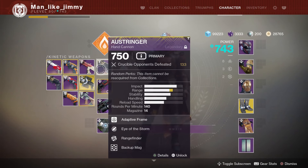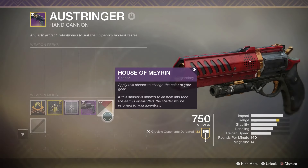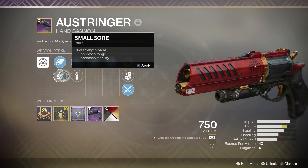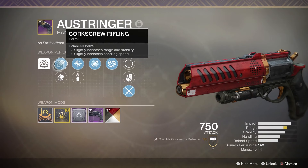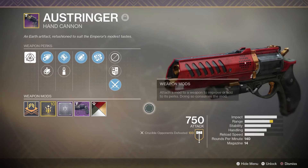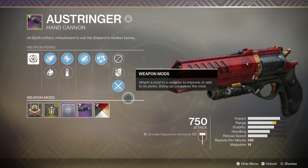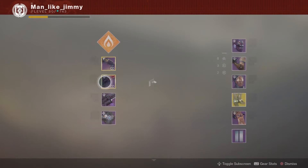The hand cannons I'm using are the exact same ones Vanguard mentioned. First is the Ostringer — this is actually my roll. I have accurized rounds with corkscrew rifling, probably one of my favorite attachments. I've got Eye of the Storm, which makes the weapon more accurate and boosts handling as your health gets lower. I've also got Rangefinder, a range masterwork, and backup mag. Probably my favorite 140 hand cannon.